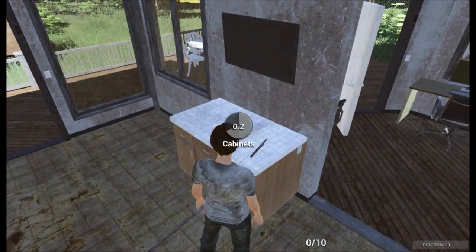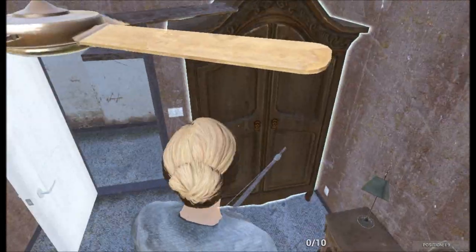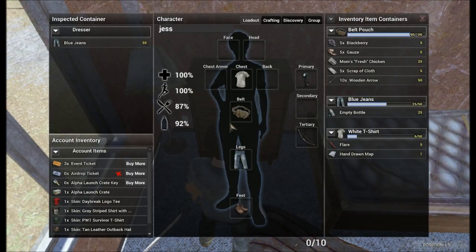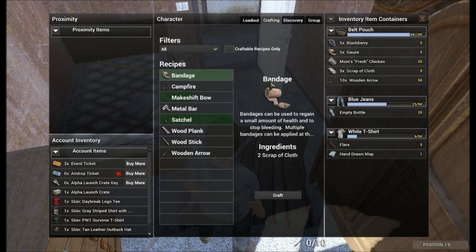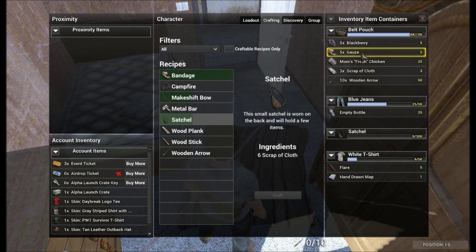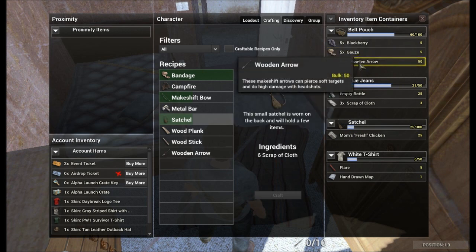Whether you're playing PvE or PvP, this beginning part is the same — though in PvP you obviously want to move faster and run around. A smart player is going to take a moment to scout around. We've got more scraps of cloth now, so looking at crafting we can make the satchel. The satchel is a small version of a backpack but it can carry a lot of stuff. In your inventory containers you can start moving things around — I usually leave berries in the belt pouch and move other stuff into the satchel.